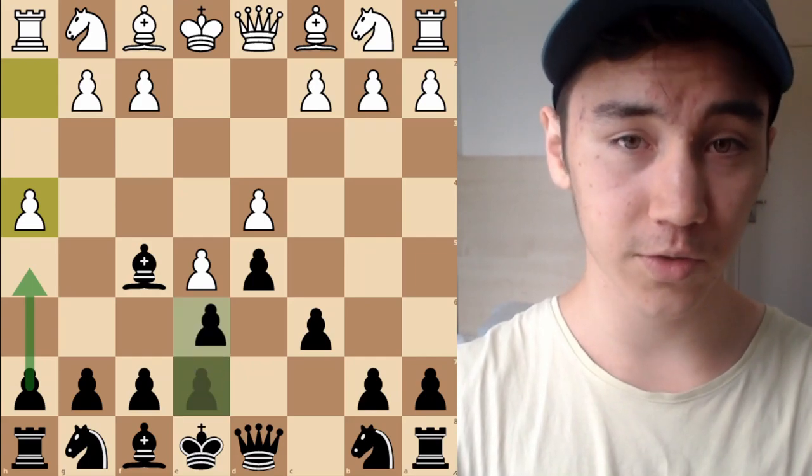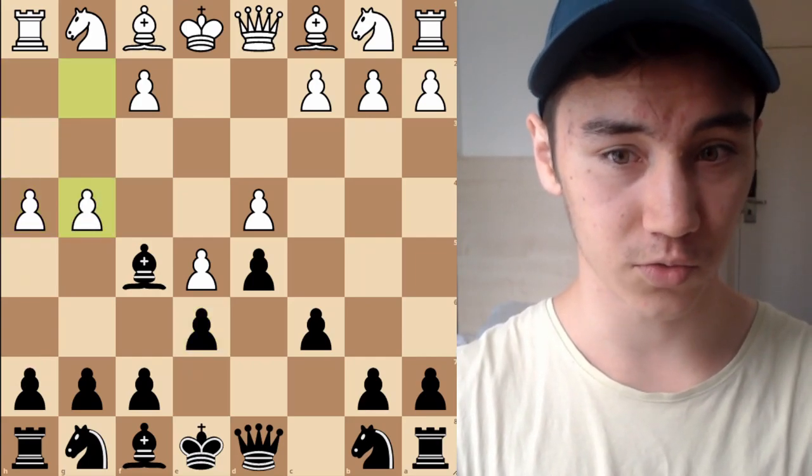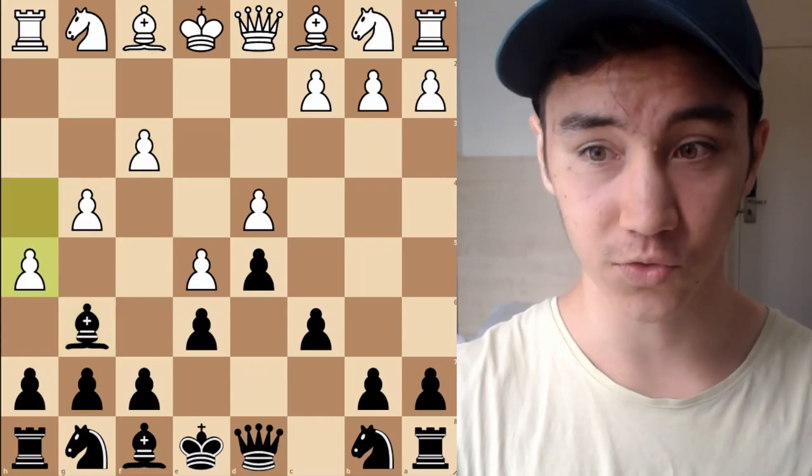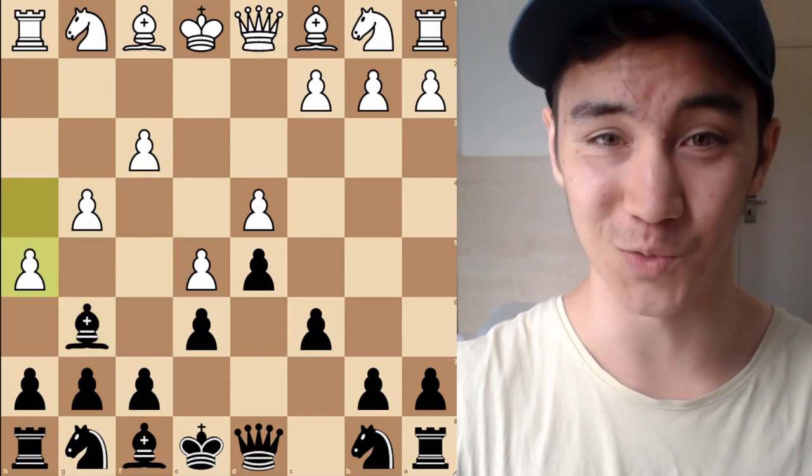If Black plays E6 after H4, then G4 is very strong for White — with Bishop E4 we go F3, then H5, and now the Bishop is just trapped. That's obviously something we want to avoid.